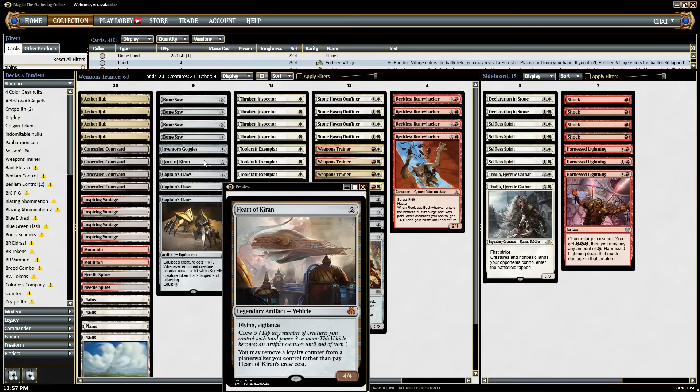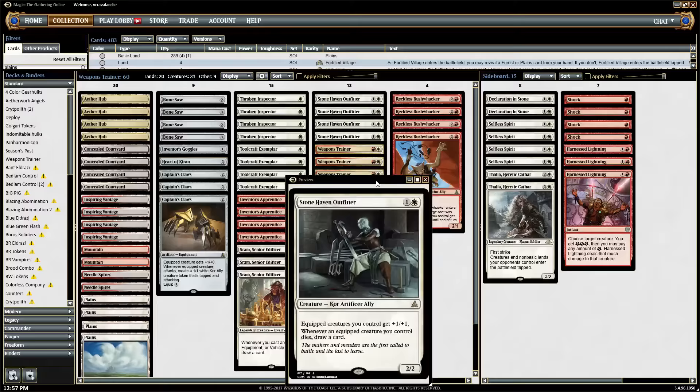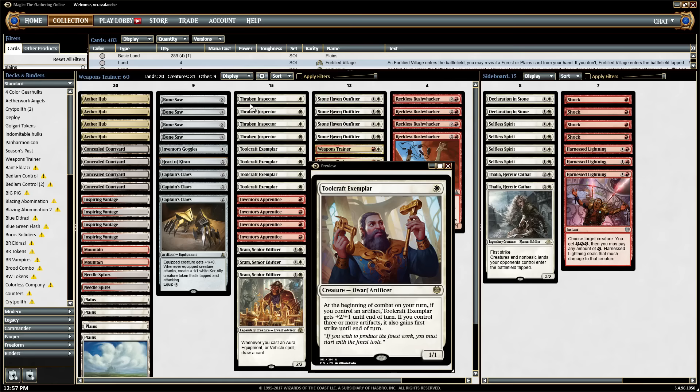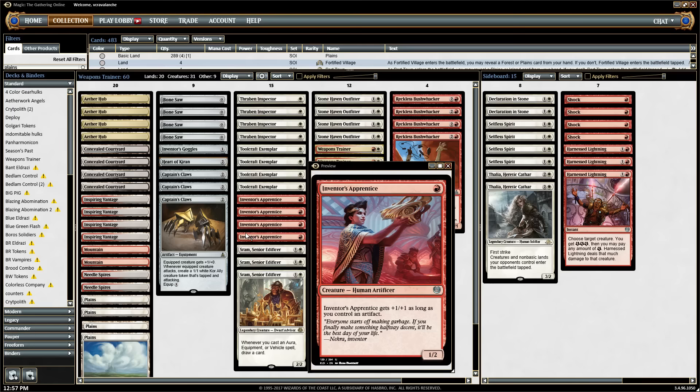The only thing we really need to test is how explosive Reckless Bushwhacker is going to be in this deck. If not, we can probably take one out for either another Inventor's Goggles or a Servo Exhibition — I still like Servo Exhibition for the scenario where you create two tokens and then Reckless Bushwhacker and swing in for a ton of damage. After a board wipe you're putting them down to single-digit numbers and just need something to close it out. We'll try to play some games, probably live stream it on a Sunday night with the Weapons Trainer deck. Hope you enjoyed this list — this is Kevin with roguedeckbuilder.com, thanks for watching.